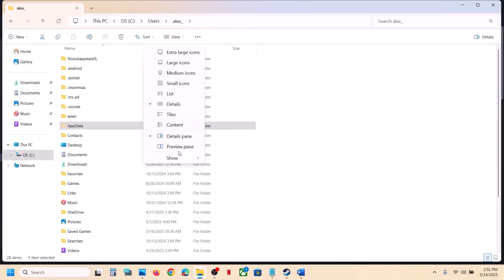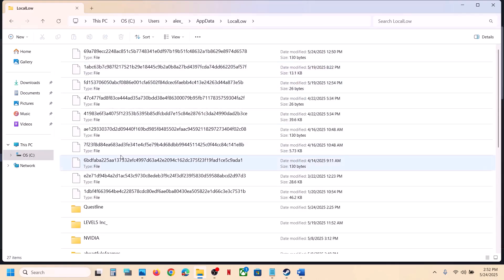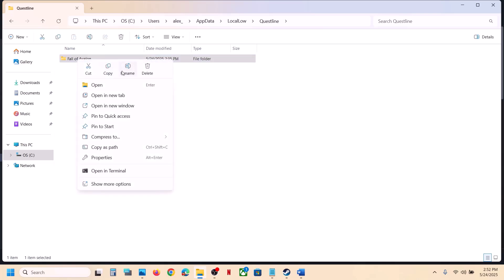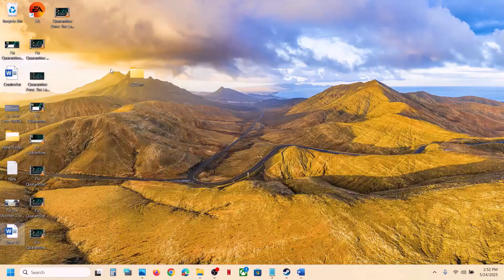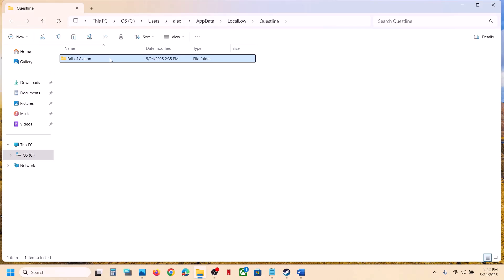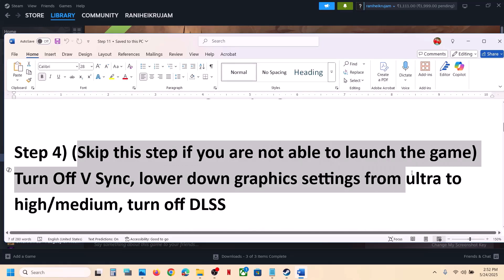If you don't see AppData, click on View, select Show, and put a check on Hidden Items. Open the AppData folder, then open the Local Low folder. You'll see a Quest Line folder — open it, and you'll see the game folder. Create a backup by copying this folder and pasting it to the desktop. Once you have a backup, right-click the original folder, rename it, then launch the game and check.